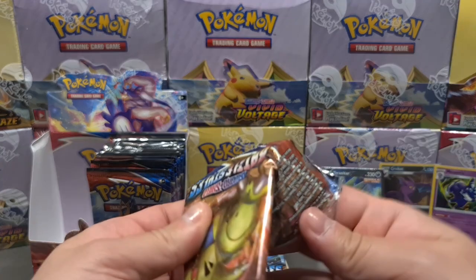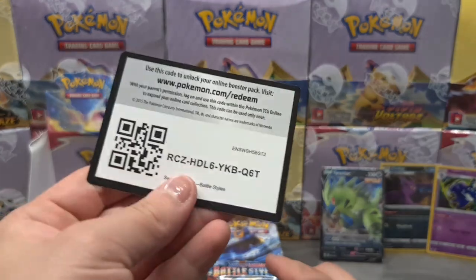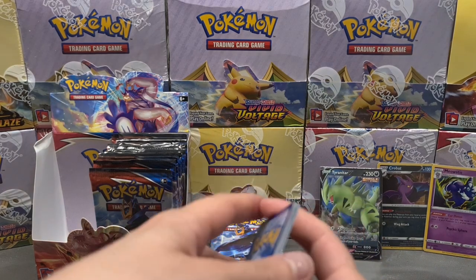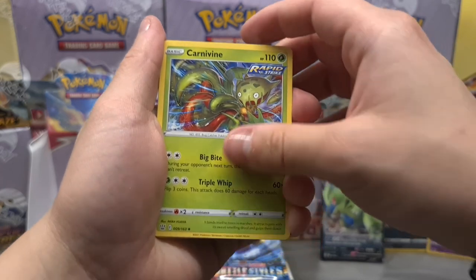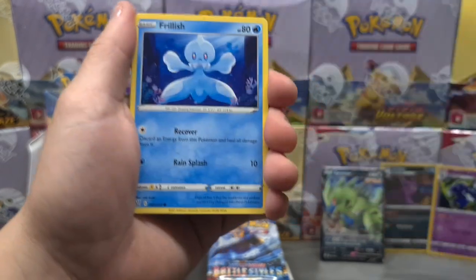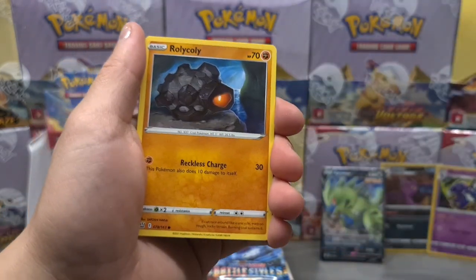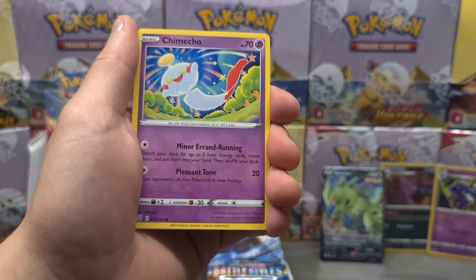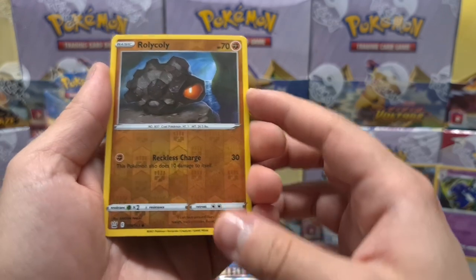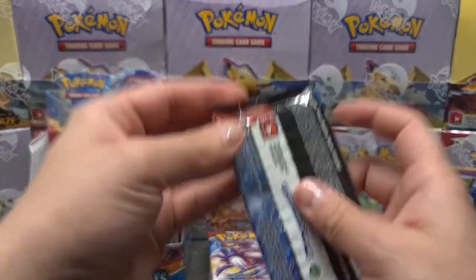Opening the next pack — the pulls have been not so giving, but hopefully the packs are saving something for the last part of this video. Going forward with lightning and darkness. Carnivine — sorry if I sound a little tired; I'm recording this at 11 o'clock at night, so maybe a little tired. I hope you forgive me for that, but I'll do it for you guys so we can share the experience. Roly-Coly reverse and then an Aegislash non-holographic.